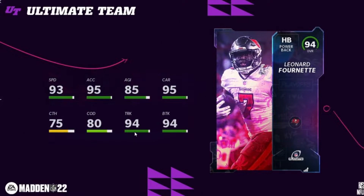Then you have playoff Lenny — he got a card with 94 speed, 96 acceleration, 95 trucking and break tackling. He actually was pretty good against the Rams; they almost had that crazy comeback against them. Unfortunately, the Rams were able to eke out a last-second victory against them.